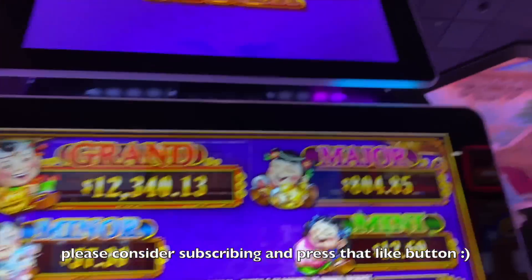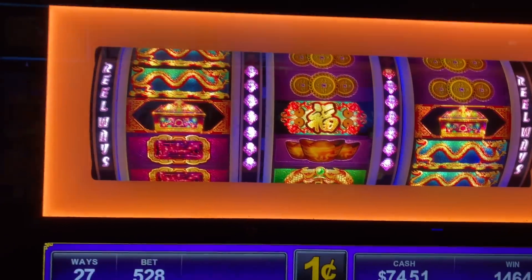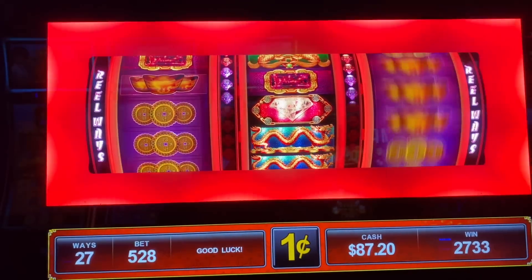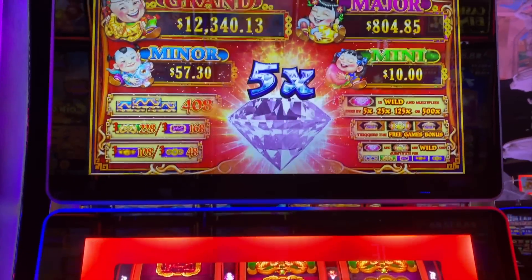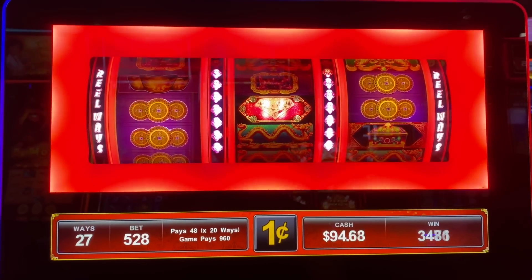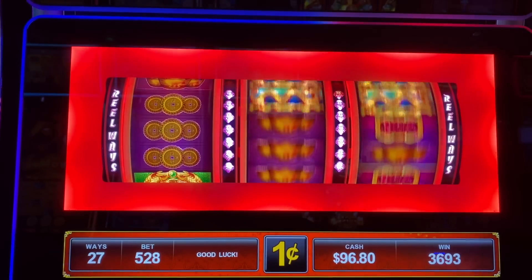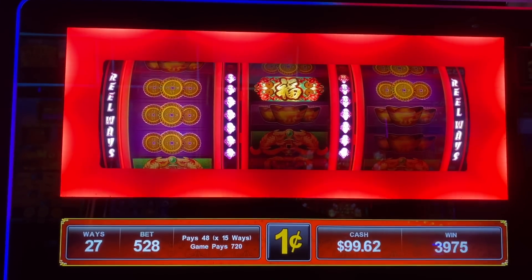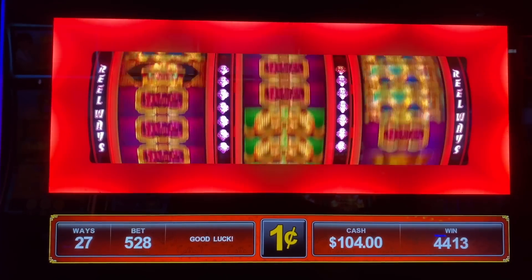I thought I was gonna get that major again because they're looking juicy — the major's looking juicy. We are in the bonus and we're gonna go for the diamonds. Come on, we need some big multipliers! Five more games remaining, seven dollars twenty cents — we don't have any big symbol action.